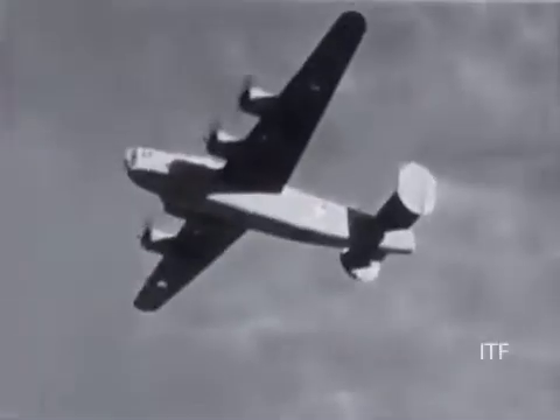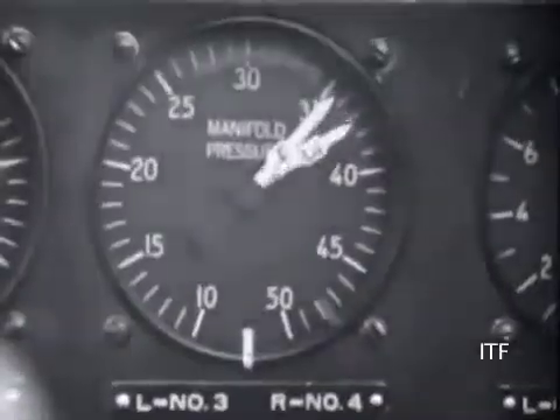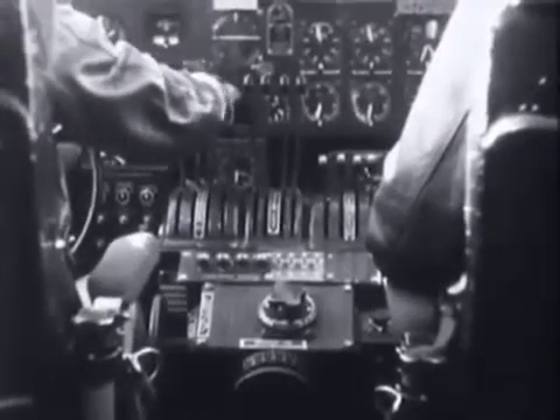As the airplane heads up into the rarefied atmosphere, the crew puts on their oxygen masks. As altitude increases, it is necessary for the pilot to occasionally adjust the turbo regulator in order to maintain desired manifold pressure, because the turbo becomes more efficient as the airplane climbs to higher levels. This is always done with the throttle fully open.